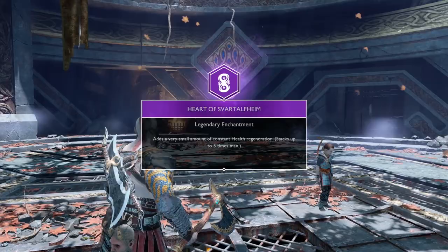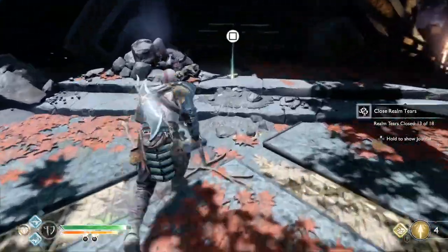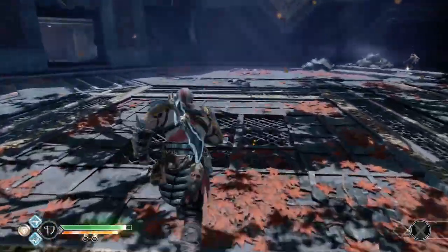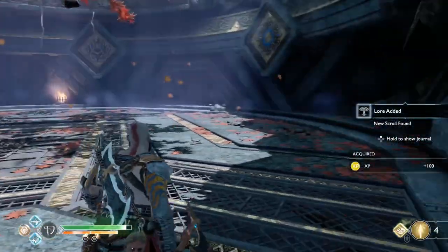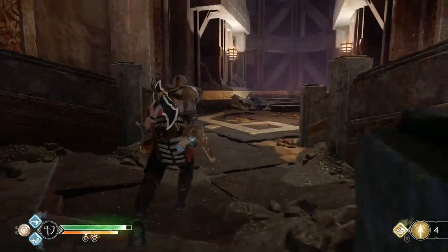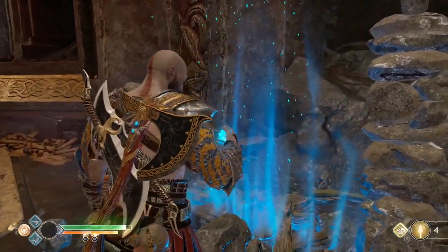You also get a Heart of Voltenheim — that should be Realm Tier 13 of 18. There's a scroll in this area which we want. Make sure you get that scroll before you leave. Just make sure you got the Raven. Obviously, do the Realm Tier, get the Coffin and the Scroll. Now we're coming into the Mystic Gateway and we're going to warp to Brock's Shop.